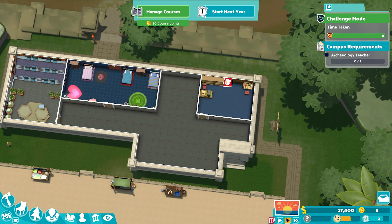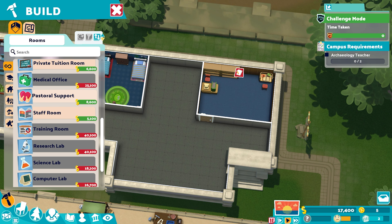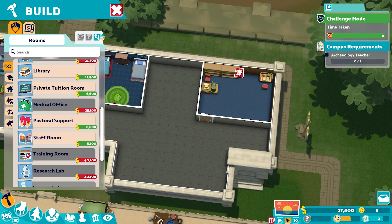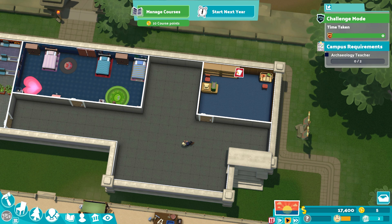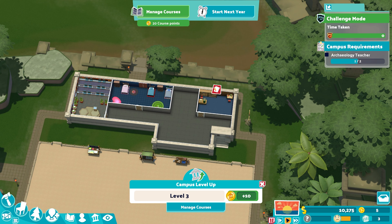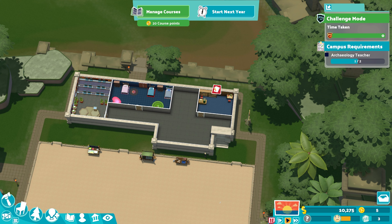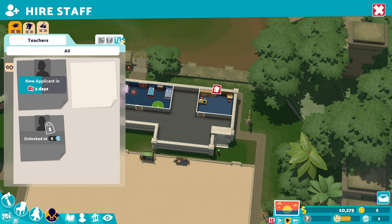There's a little bit of space, so I could put a bathroom there. We need to hire some staff first before we put in private tuition. Ian Quack is a good one to have — that gives us our first campus level and also gives us our first puzzle to solve. You will get a new puzzle every time your campus levels up. We're going to drop in a librarian now.